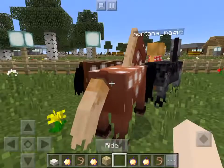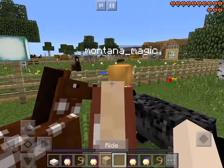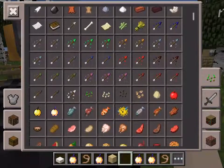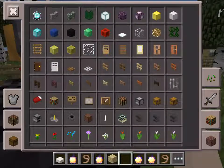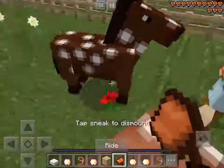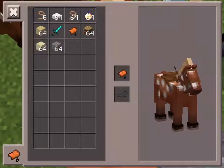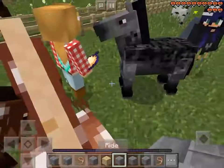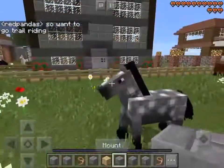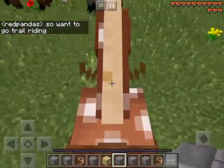Now we can put a saddle on it. But some people, they get on and they're trying to get it to move and it won't move — they're like, what's going on? So we're going to come in here, grab a saddle. You get on, you click the button to go into inventory, and you put the saddle on. You can also do it with armor. There's the basics of the horse.